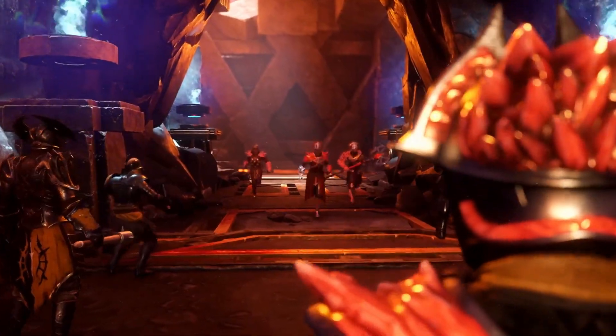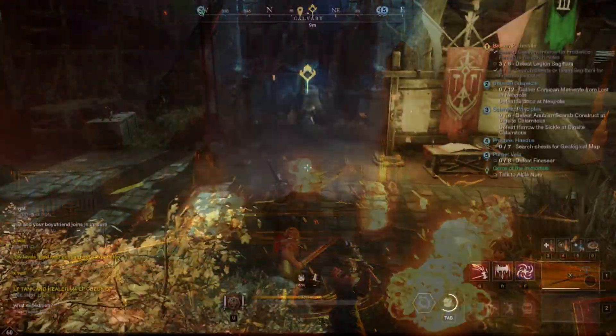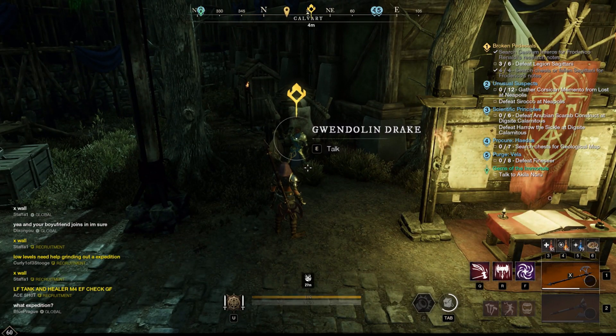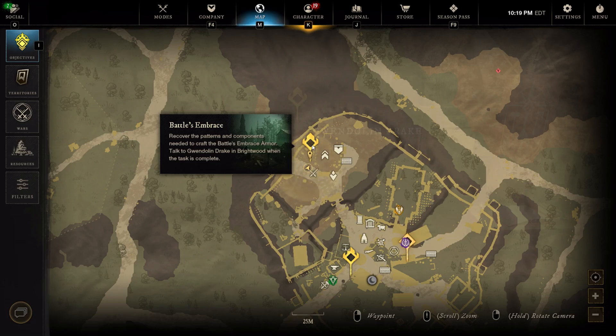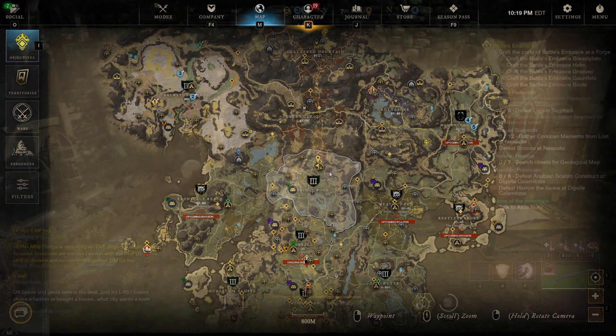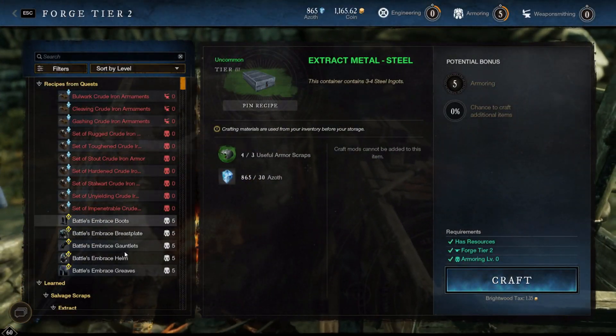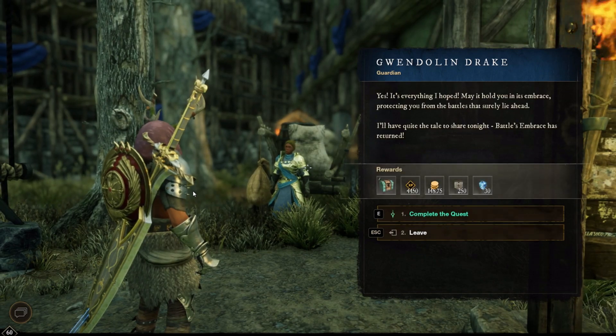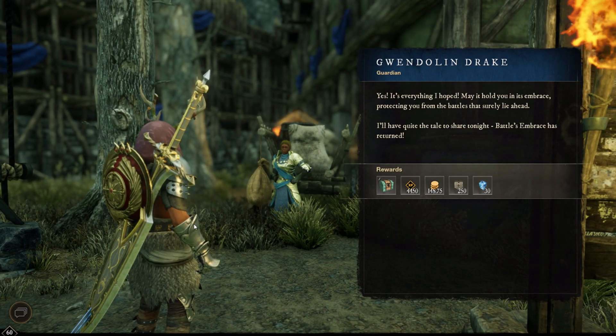The next way to get some ward gear is by completing a newly added quest in Brightwood called Battles Embrace. It's really easy and takes about three minutes. Simply go talk to Gwendolyn Drake in Brightwood, then head up to Great Cleave and complete the objectives, head back to any forge and make the gear, and then turn it back in to Gwen. She will in return give you the armor, which is a full set of heavy gear with human ward on it.